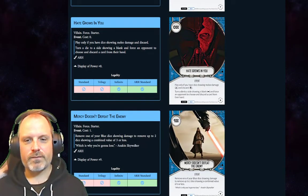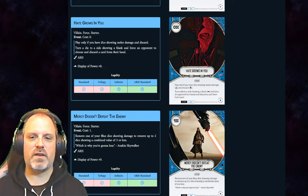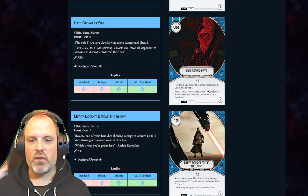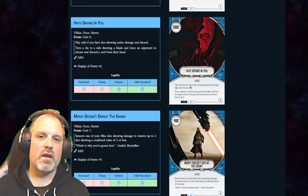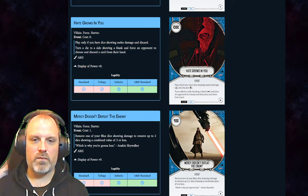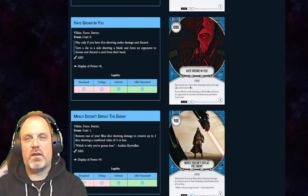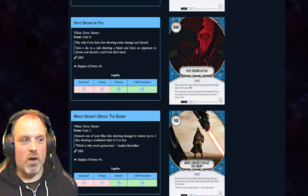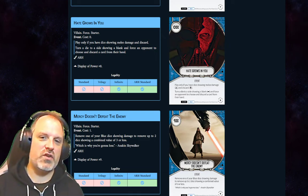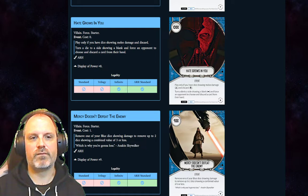Hate Grows in You is a legitimate card for a variety of decks. It's the easy include in the new Maul-Savage deck — kind of obvious but it also makes sense in other contexts. It follows the tradition of color identity cards where you show certain die sides to get certain effects. These are kind of undervalued overall — they're high value but very situational, which justifies their zero cost. There are better situations than others and some decks will really like this card.